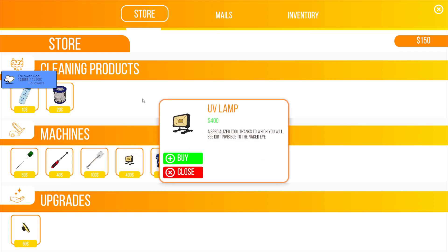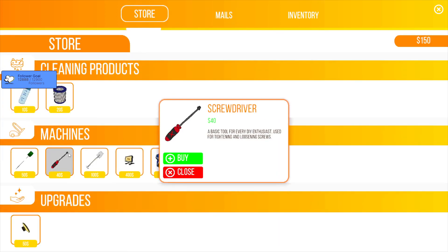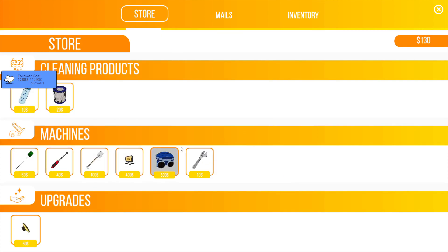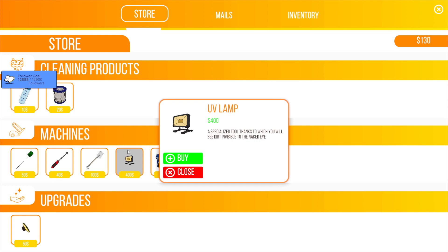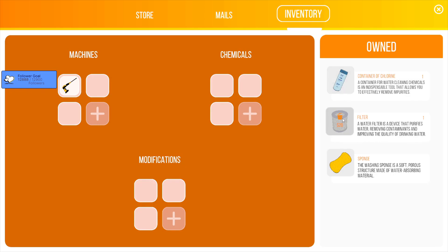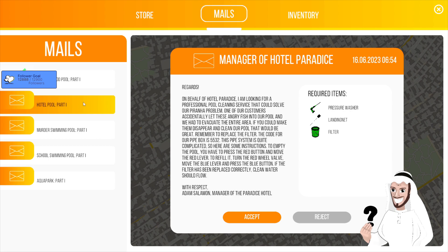UV lamp — I do not have enough money. What else does he want? Filter. I can at least buy a filter — I need 400 bucks for a UV lamp. We can't do the murder pool yet, we need some more money. Landing net — okay, we can do the hotel pool if I can get a landing net. Landing net — that's a shovel. That's okay, 50 bucks — that's even cheaper, fantastic.